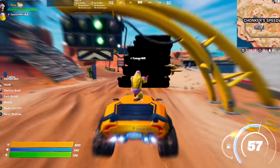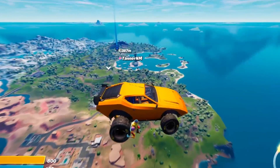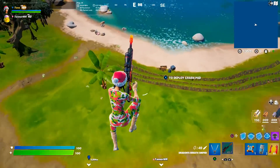Apparently you can get to spawn island using crash pads and a Lamborghini. Here we go! You're literally under the car — oh, we're going to make it! I got through to spawn island!